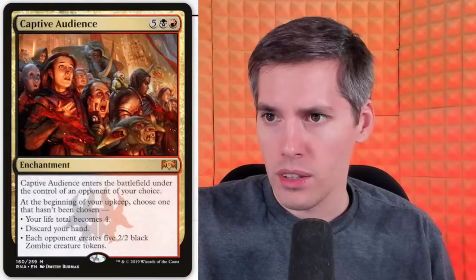Next super chat — Capital Punishment. This is a real card. It's black, black, 4-generic. Council's Dilemma — starting with you, each player votes for death or taxes. Doesn't sound like we have any good options here. Each opponent sacrifices a creature for each death vote and discards a card for each tax vote. You're punishing people for voting one way or another.